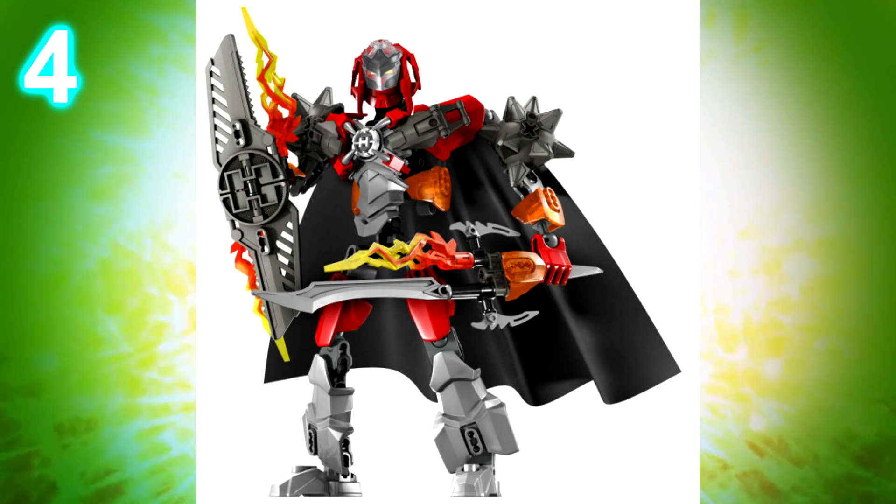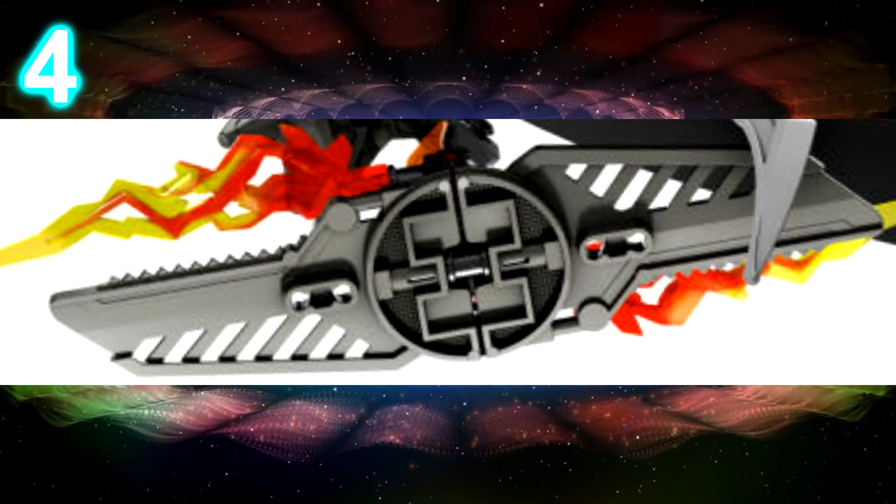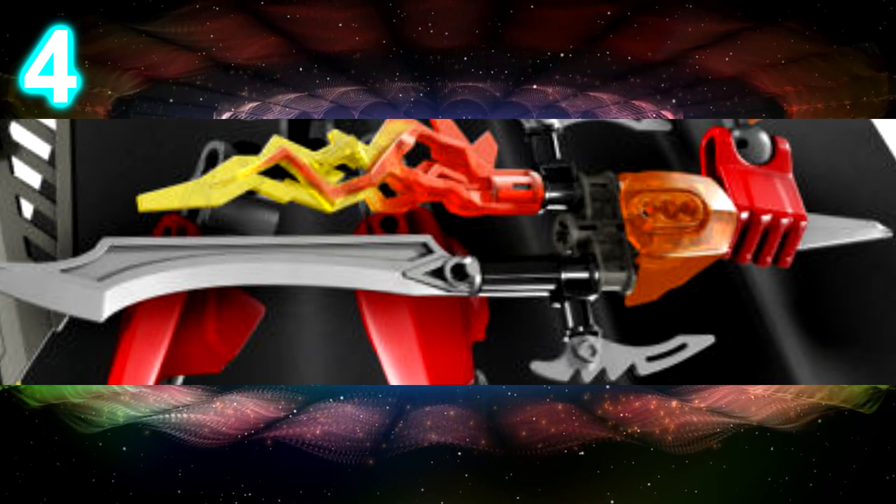The sword and shield introduce quite a few new pieces in Brain Attack — first the shield pieces themselves, then the flames, and the actual sword piece, which is really nice and is still used to this day.